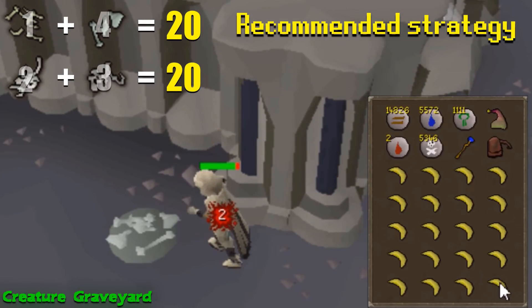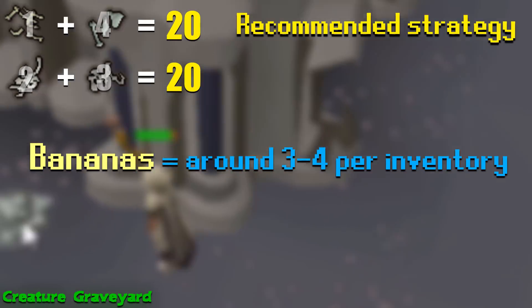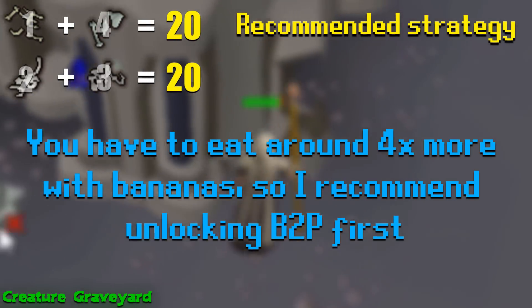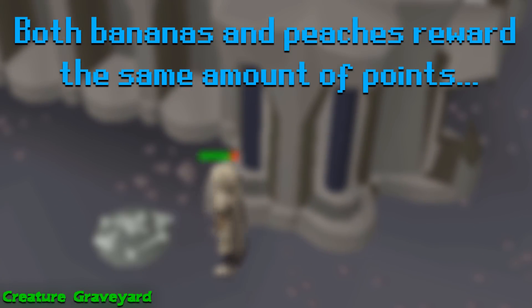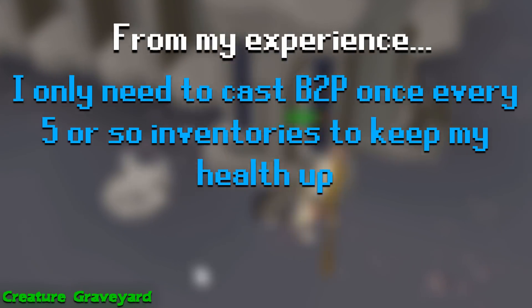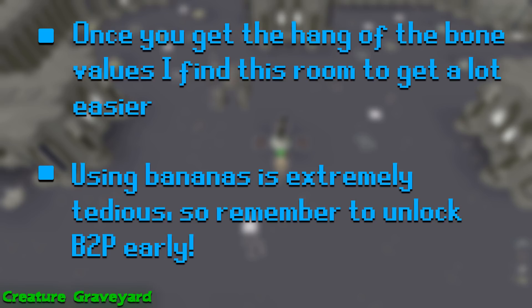You can use this strategy with both bananas or peaches, as the only difference will be the amount of fruit you need in order to keep your HP up. Using bananas will require you to eat around 3 to 4 pieces every time you deposit an inventory, while using peaches, which heal 8, only requires you to eat about 1 time per inventory. Basically, long story short, you'll have to eat around 4 times more fruit if you don't have bones to peaches, so definitely consider unlocking this first. One last point to mention is that both bananas and peaches reward the same amount of points, so if you have bones to peaches unlocked, make sure to only cast it when you are low on HP in order to conserve 1 nature rune. I usually only cast bones to peaches once every 5 or so inventories to heal up my HP.